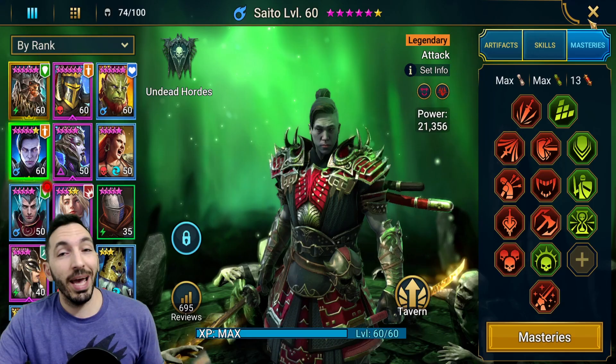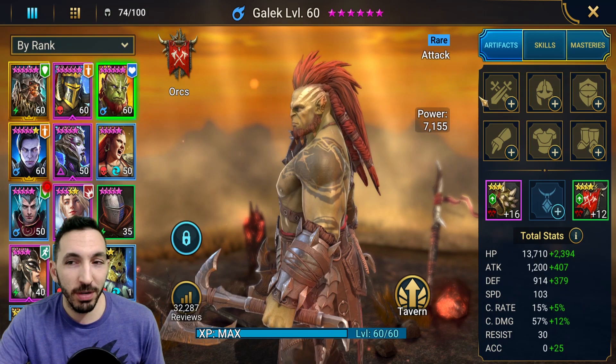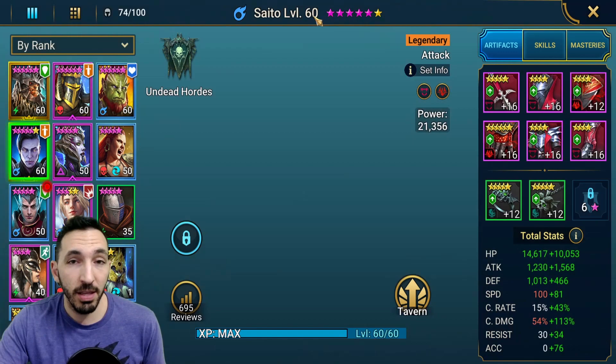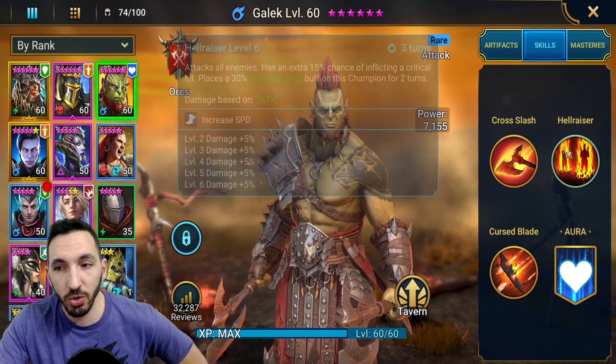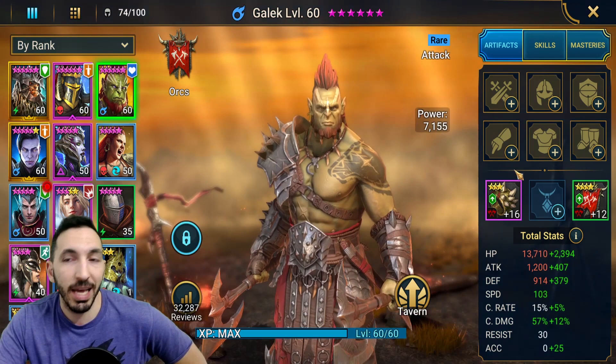Unfortunately I had to remove all my gear from Galek, so Galek is currently naked. I don't have a use for him just yet, but I'm going to equip him — it's a shame to have a level 60 with basically no gear. He was farming stage 12-3 way faster than what Saito is doing. Saito does about 45 seconds to 1 minute, which is insane with the gear he has. Galek was way better because of the AoE he has and much shorter cooldown — he needs way less gear. So I'll try and see what I can do in terms of gearing so I can have him as my farmer instead of Saito.